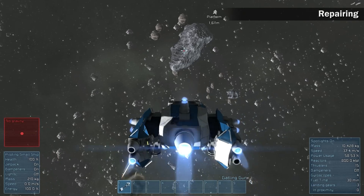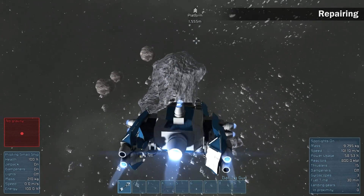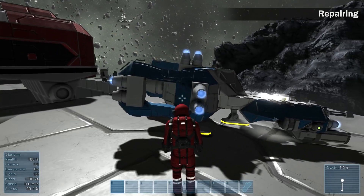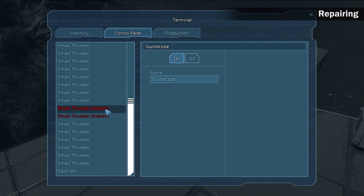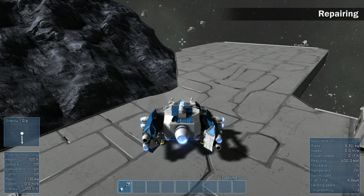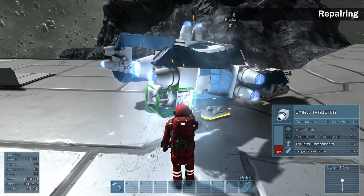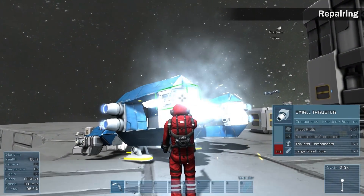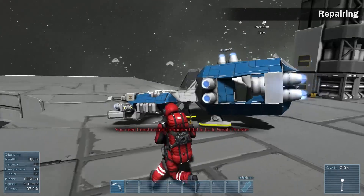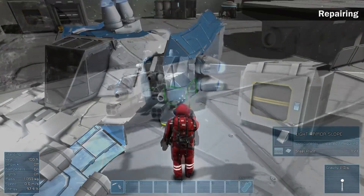Repairing. Damaging an object causes component destruction. When integrity goes below the red line, the object stops working and a node is added into the control panel screen. Enter the cockpit and see the control panel — this node informs you about heavily damaged objects. Equip your welder to see the stats and look for the damaged object. The destroyed component layers need to be repaired by placing the missing components and welding. Repairing works the same way as constructing a new object. In case of emergency, you don't have to repair the object to full health — just repair it to a functional state.